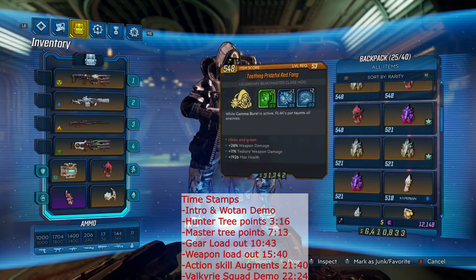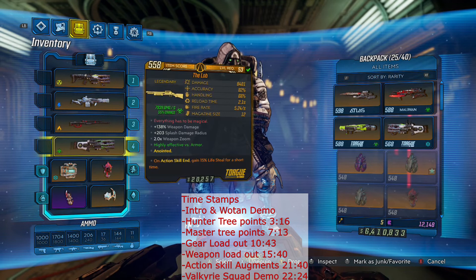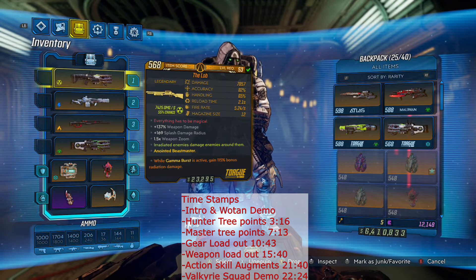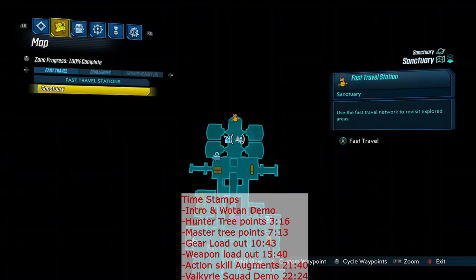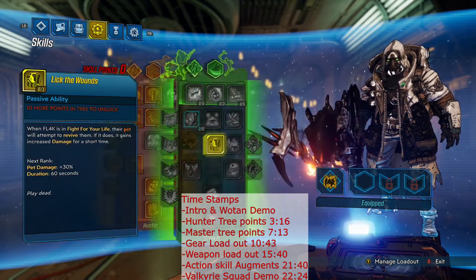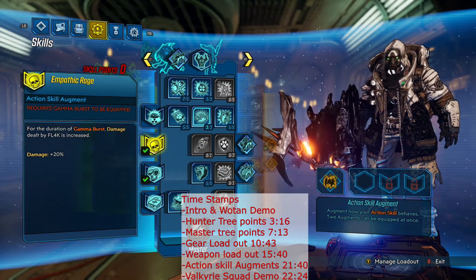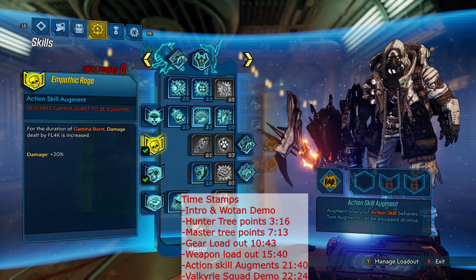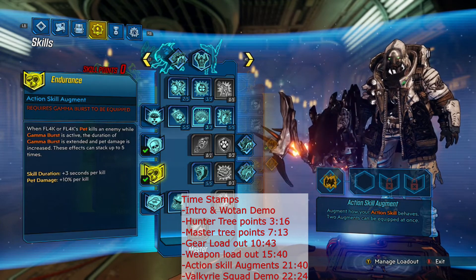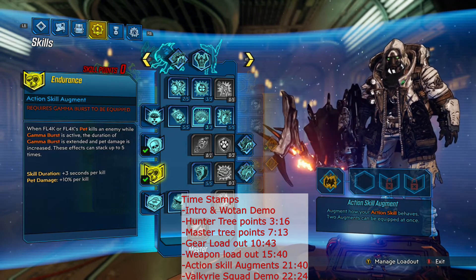So that's about it on this build. I did forget to show you — we're running the Spider Ant Scorcher, like I said. And then as far as our perks on our Gamma Burst tree, I've been running Empathic Rage to give us more damage while Gamma Burst is active — 20% free damage. And Endurance, which when we kill enemies is going to make Gamma Burst last a little longer.